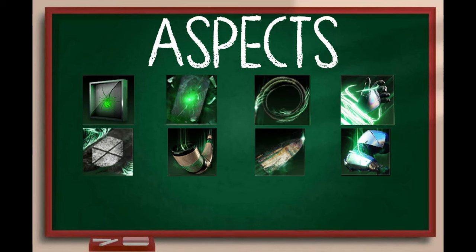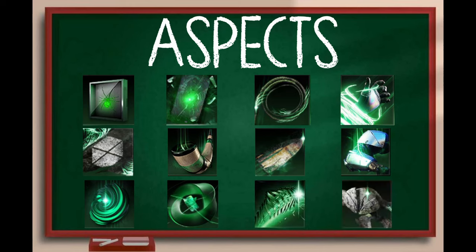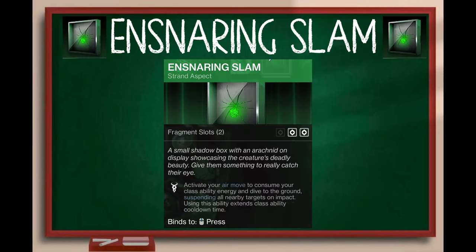So for today's video, we will be covering the strand aspects. While the darkness subclasses have a distinct lack of abilities, they have more aspects than the light subclasses — 12 in total, with 4 aspects on each character. As usual, we will do things in alphabetical order, class by class. So we will start with the hunter aspects first and take a look at Ensnaring Slam.